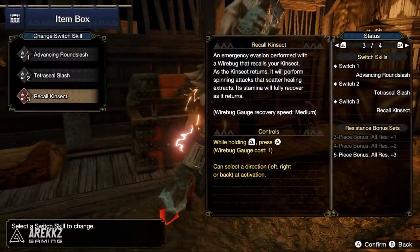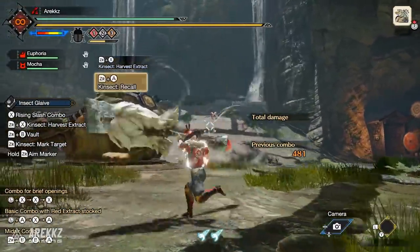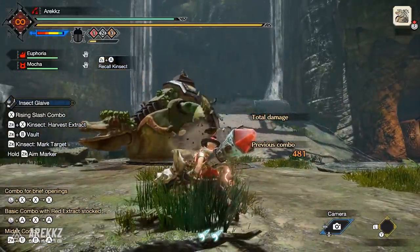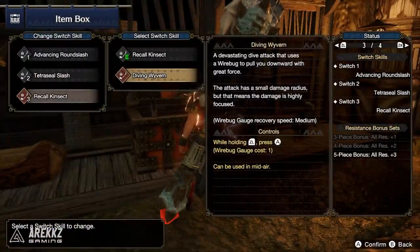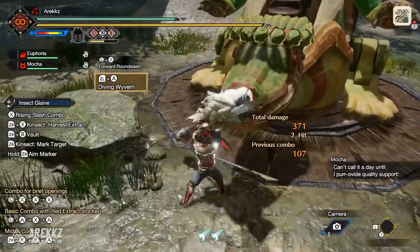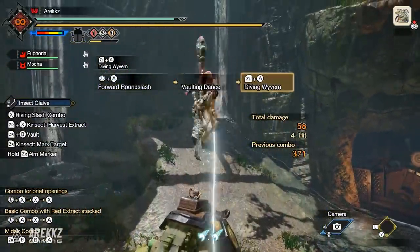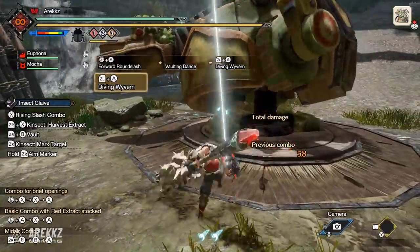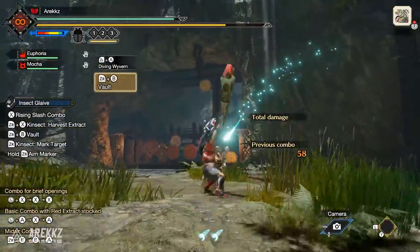Finally, in your third slot you either have Recall Kinsect — the move that performs an emergency evade and calls back your kinsect, dishing out some heals and filling its stamina when it returns. But you also have Diving Wyvern, which is a fantastic move. You launch up into the sky — similar to a move introduced in Iceborne, but now tied to a Silkbind — and come plunging down into the ground for incredible damage. You can also perform this standalone whilst already airborne, so you don't need to factor in the launch animation.